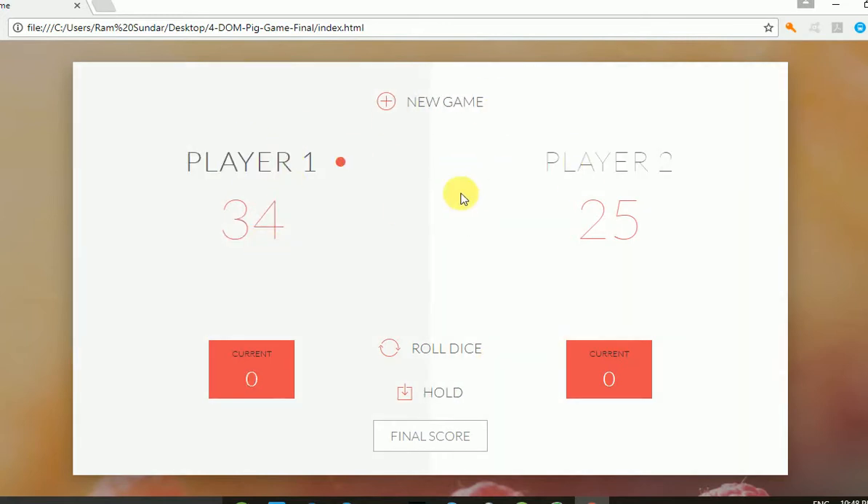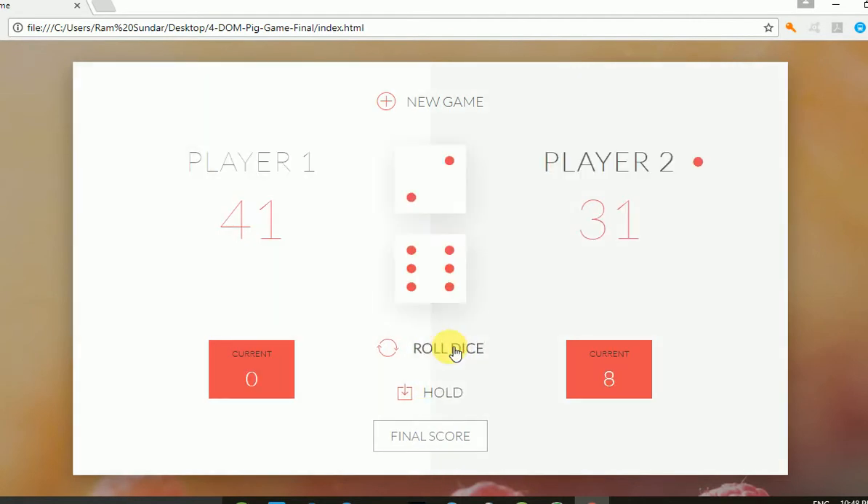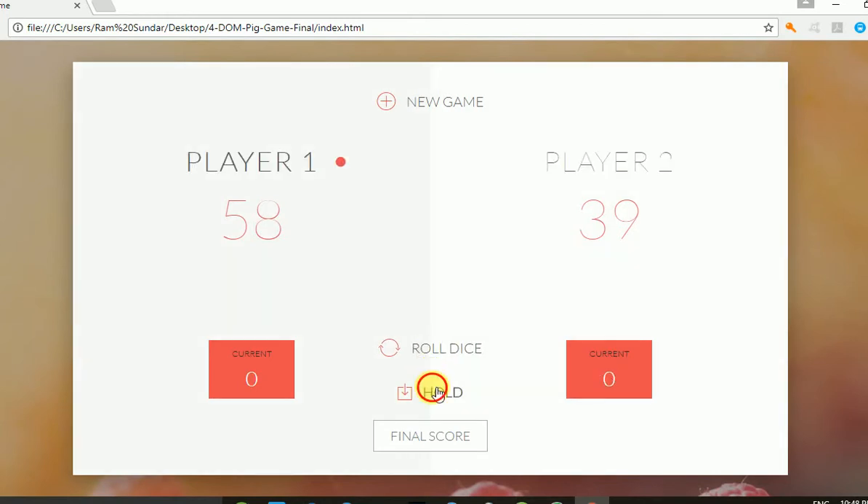Both players continue taking turns. Whichever player reaches one hundred points first will win. I'm running through the complete game now: roll the dice, hold it, roll the dice, hold it — back and forth between the players.